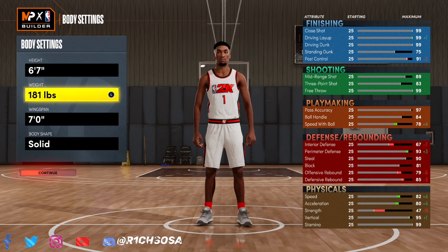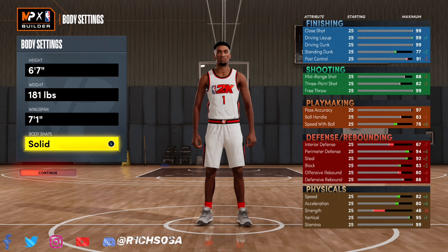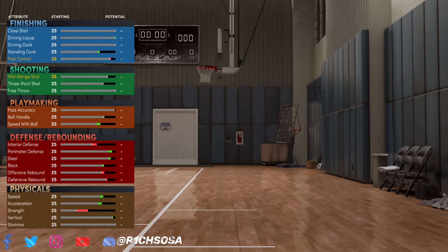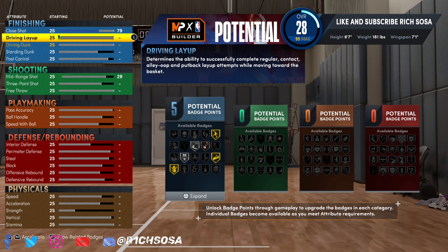When it comes down to the height we're going with six-seven, weight is going to be 181, and the wingspan I'm going to put to seven-one. For the body shape, built is honestly one of the best ones I would pick, but defined is another really good one — it really just comes down to your preference. When it comes down to these stats, you're gonna see why I said this build really reminds me of the rebounding wing.